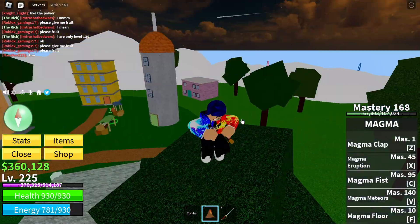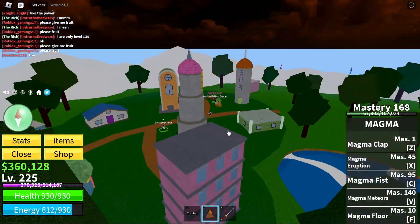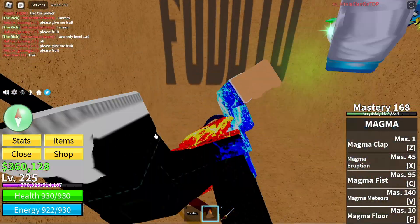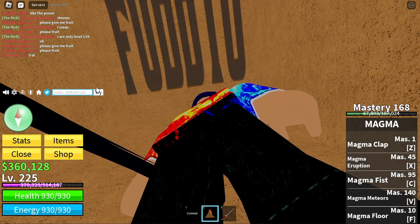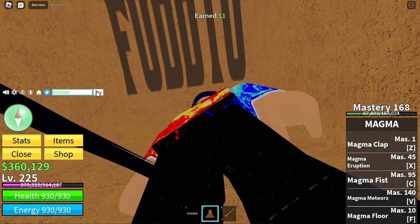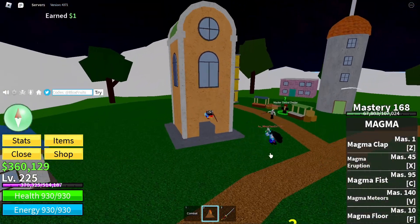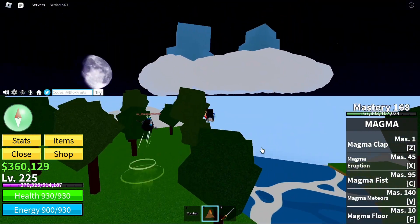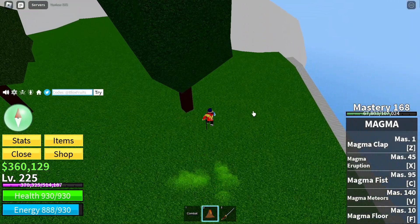There is a code up here. Come in this building and look up — do all of you see the code on the ceiling? It's F-U-D-D-10. I got one dollar from it. We will not be including the highest part of the sky islands because one of us can't get up there. Anyways, let's move on to the next area.